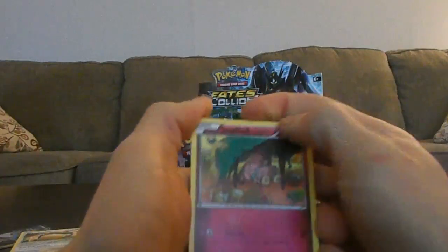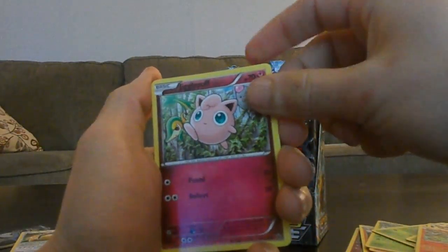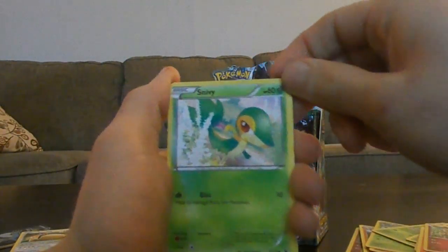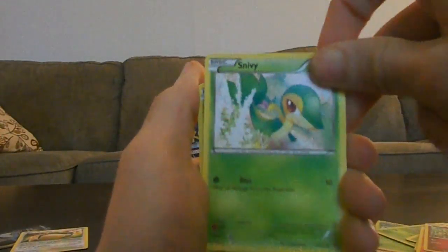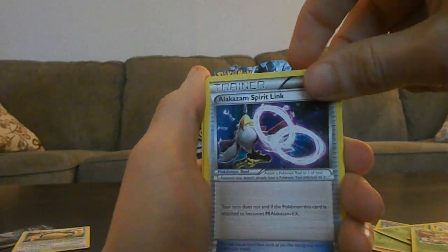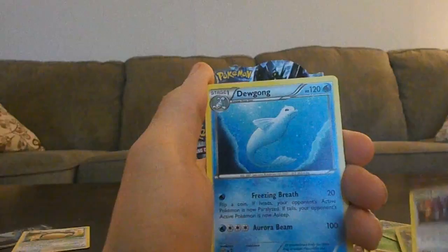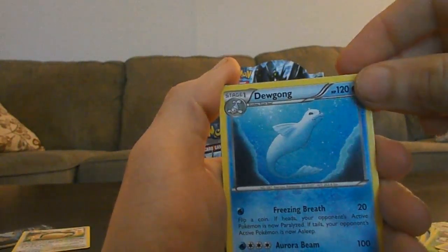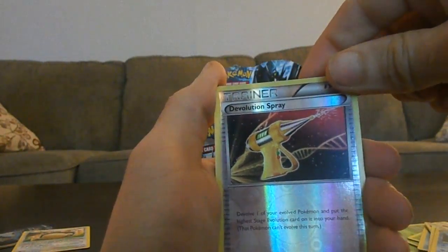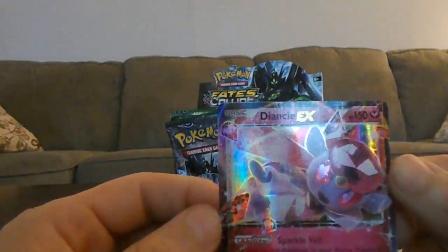We got Snubbull again. Fennekin. Jigglypuff. Snivy. Deerling. Alakazam Spirit Link. Loudred. Dewgong. Devolution Spray reverse. And a Diancie EX. That's nice.